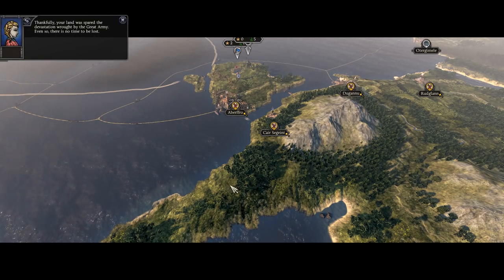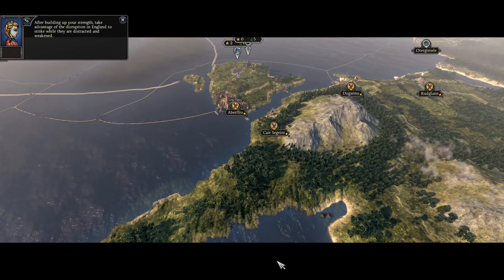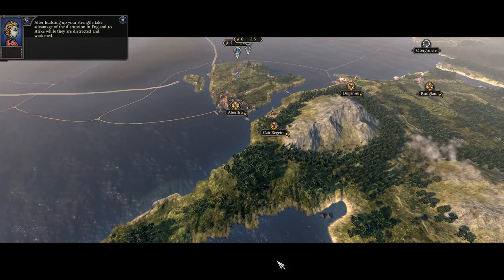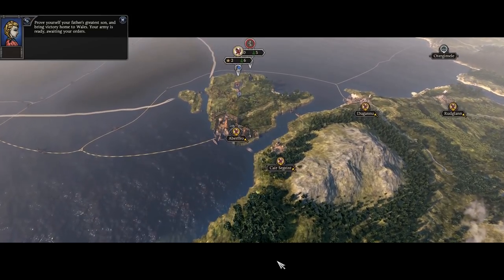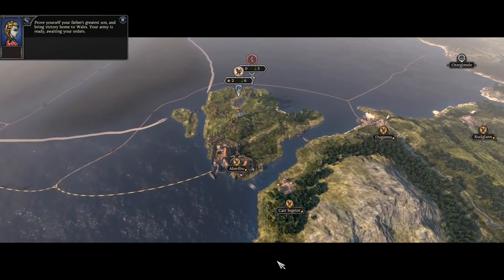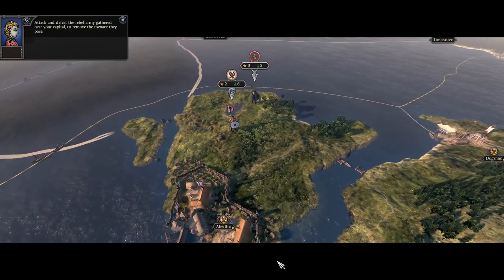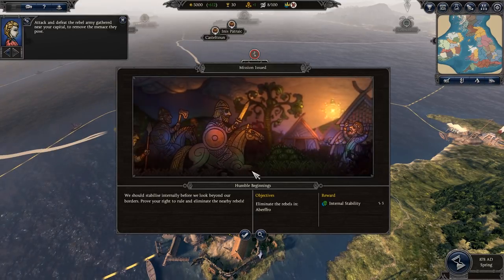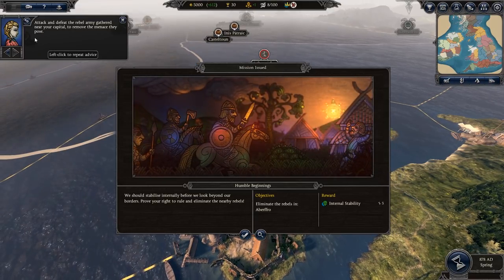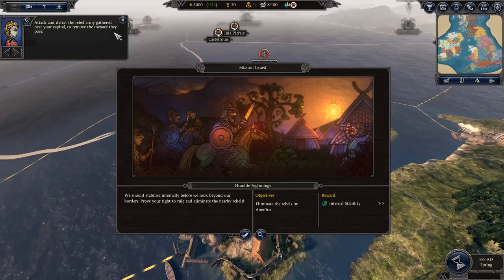There's a short intro video — we'll skip it. The narration says: 'Your land was spared the devastation wrought by the Great Army. Take advantage of the disruption in England to strike while they are distracted and weakened. Prove yourself your father's greatest son and bring victory home to Wales. Your army is ready — attack and defeat the rebel army near your capital.' Once in the campaign, the advisor in the top-left gives you a brief overview and tells you to remove the rebels.